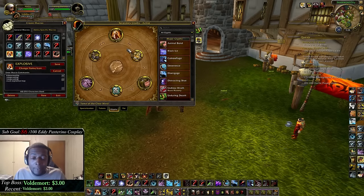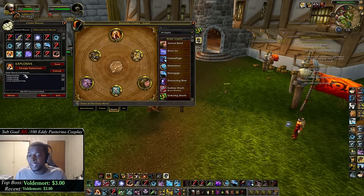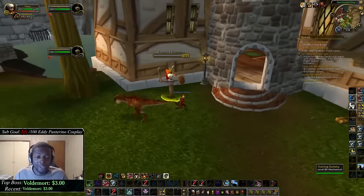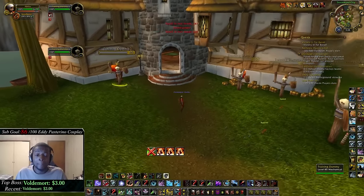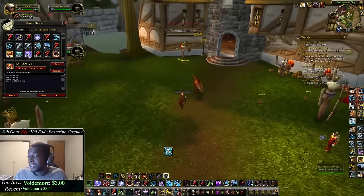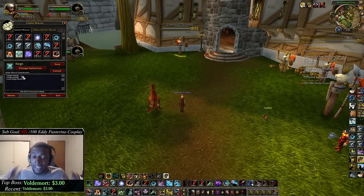My next explosive shot macro includes a stop casting because I use the glyph of explosive trap. Sometimes I really need to drop explosive trap — to knock targets back, stop a channel, or kite a double melee — but I can't stop casting to do it manually. This macro stops your current cast and drops the explosive trap at your feet instantly. So you don't get stuck in a cast while someone's about to kill you — it stops the cast, knocks them back, and activates immediately.